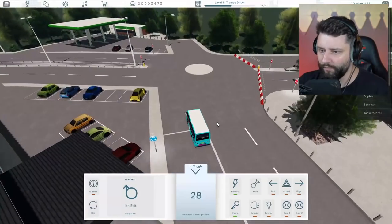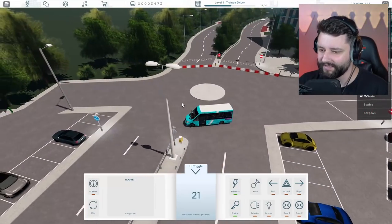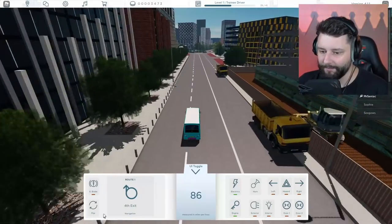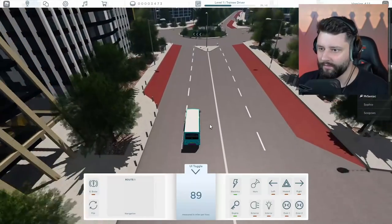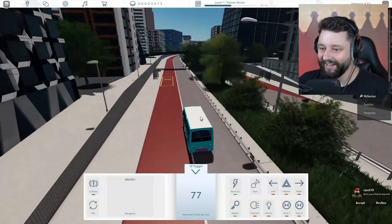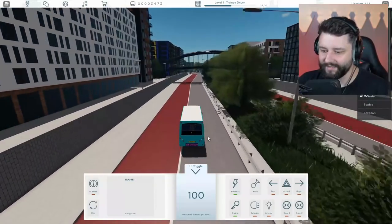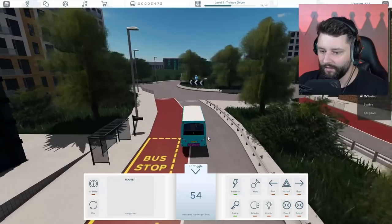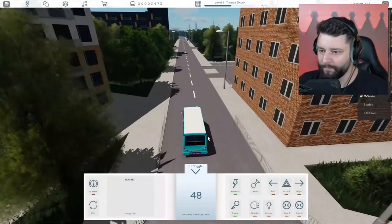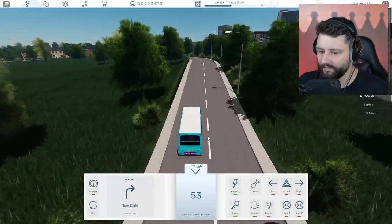Right, where do we go after here then? Fourth exit. Oh, that's doing a U-turn. That road's closed but that will be classed as the third exit. So we're doing a little bit of a U-turn, heading back up on ourselves right now. I'm liking this. I really am. So is it fourth exit on the next one? Wait, it can't be. No — straight ahead, second exit. It's all over the place right now, isn't it? I've got nobody on board. We need to get back to the kind of start area so I can pick up some passengers. Third exit — one, two, three. There we go.